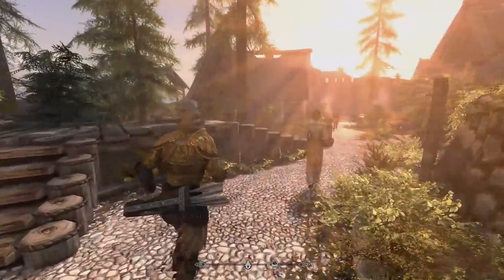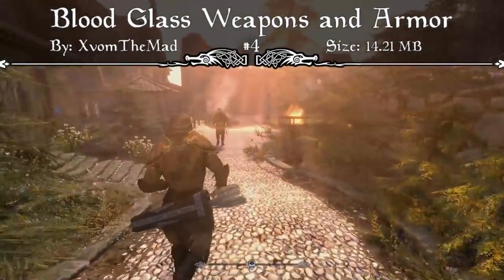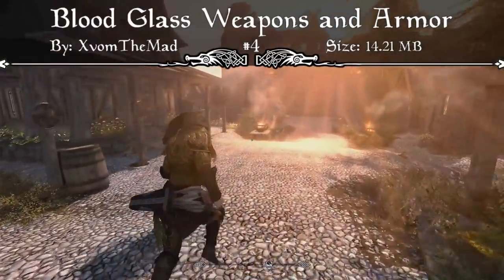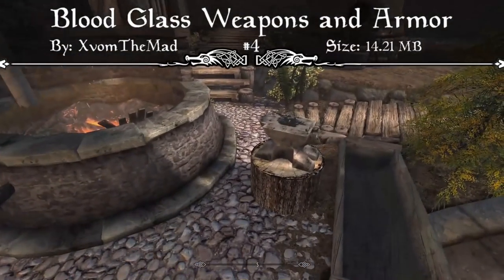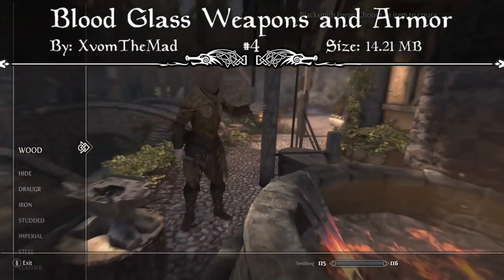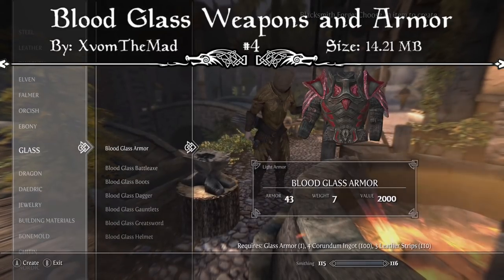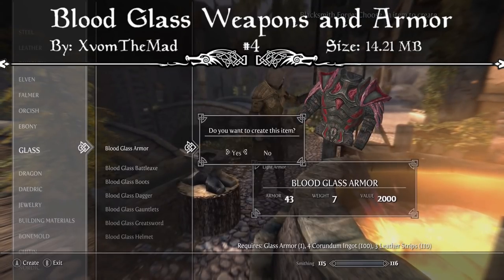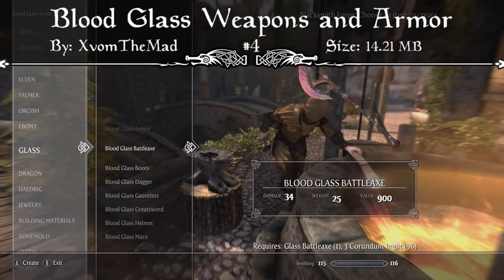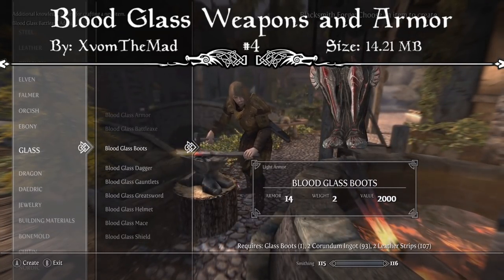Coming in at our number 4 spot, we have the Bloodglass Weapons and Armor mod. This is a simple merge of the Bloodglass Weapons and Bloodglass Armors mods, as requested by the community, and you can craft them at any forge under the glass section. To craft these, you have to have the original glass piece itself, and to craft it into the Bloodglass type you're going to need 3 Corundum Ingots whenever it comes to making the weapons. The armor has a slightly different crafting recipe.